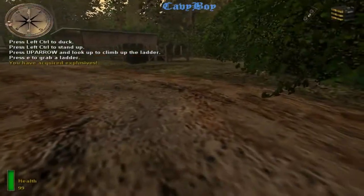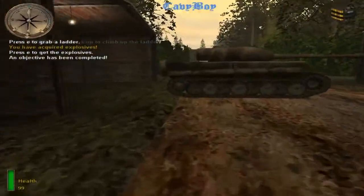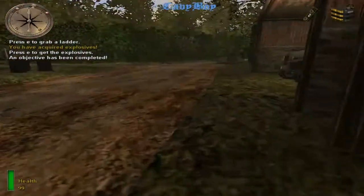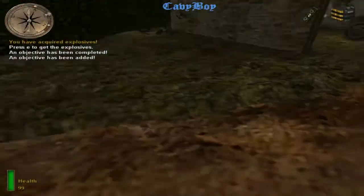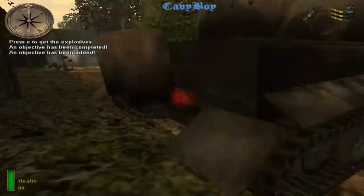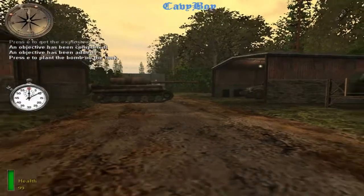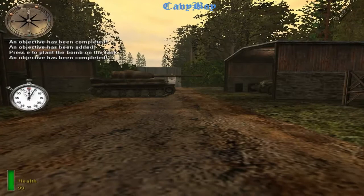Approach the explosives and press the use key to pick them up. Notice that an image of the explosives has appeared in the upper right corner of your view — this shows you the items in your inventory. The other image represents the radio through which we are communicating. A red transparent image of the explosives has appeared on the tank. Press the use key while near the image to plant explosives on that tank. Items you need to use or destroy to complete your mission will also pulse red. Move away from the tank to avoid being injured.